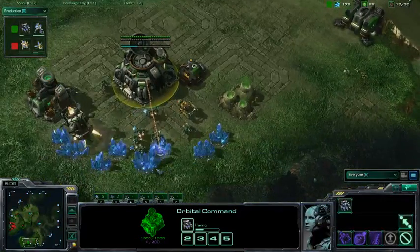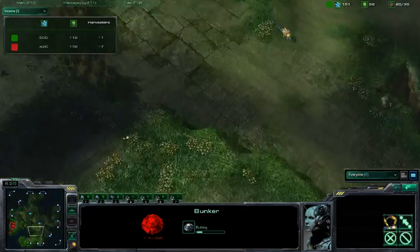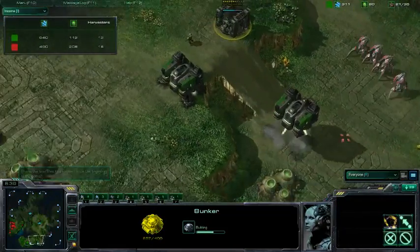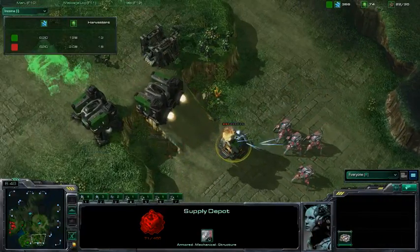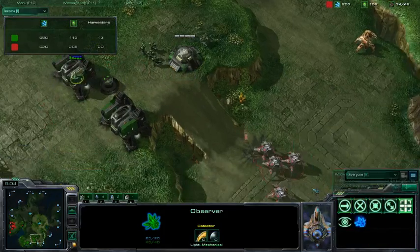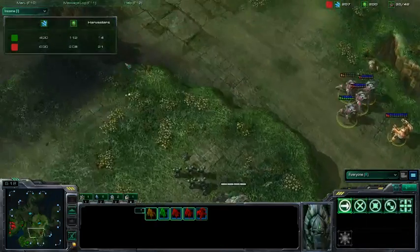Stallife is a little bit behind now — barely any SCVs. Looking at the income tab: 10 harvesters versus 17, that's pretty huge. Stallife is now trying to get his defenses up for this imminent push. The Immortal is very slow, so the Stalkers fall ahead of the troops. Stallife's Marines are placed in a great position, but one of the Supply Depots gets picked off — that's going to hurt. An Observer is also out now for Combat X, scouting the position. Stalkers versus bunkers is not a good matchup.